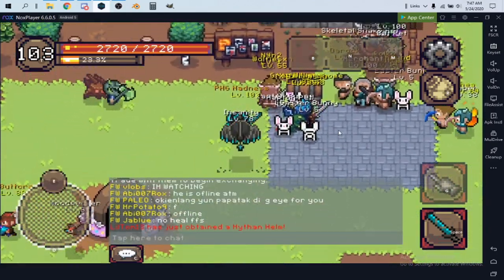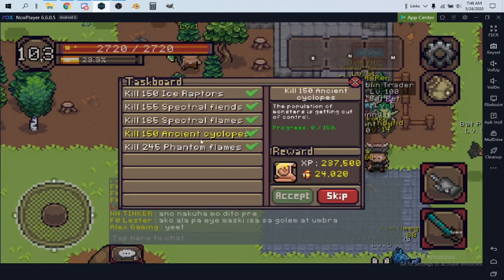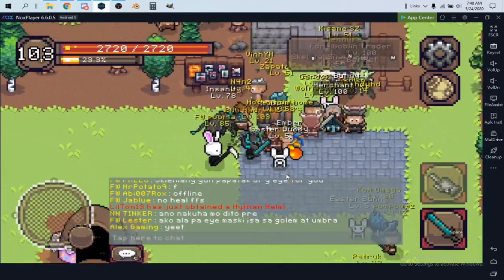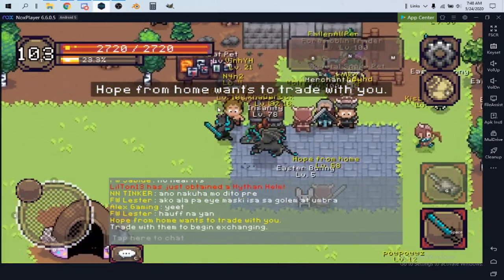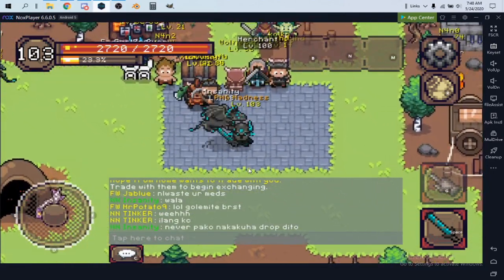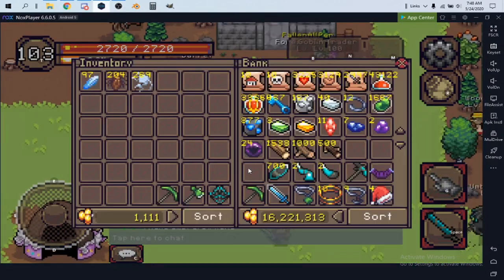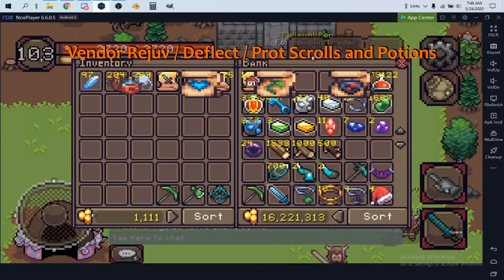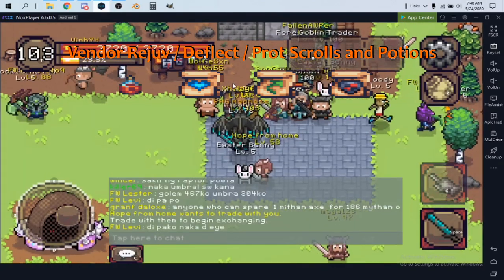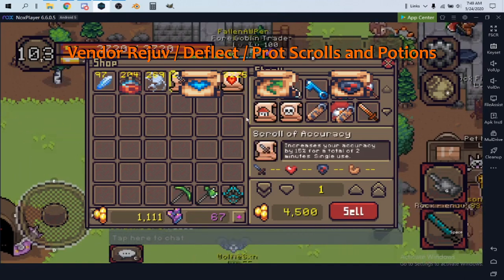My fourth money-making tip is tasks. Each task grants gold and a different reward. I like to group tasks — do ice raptors together, then batch prison tasks to save on prison keys. When you complete a task, you get rewards like scrolls. I sell most of my scrolls: scrolls of protection, redirect, and rejuvenation, because there's no real use for them currently and they sell for quite a lot.